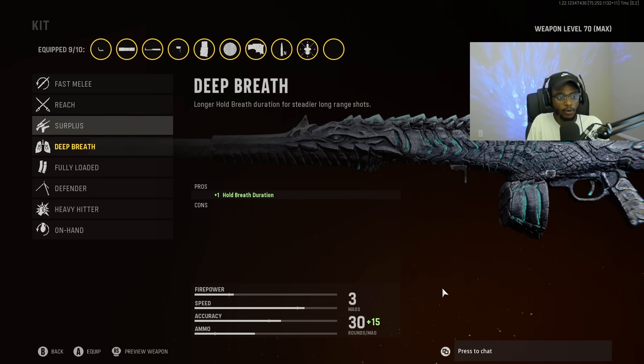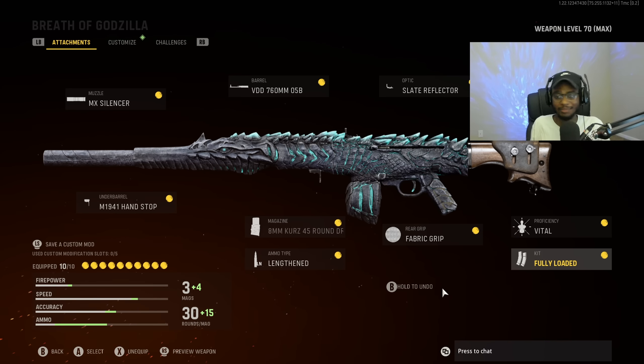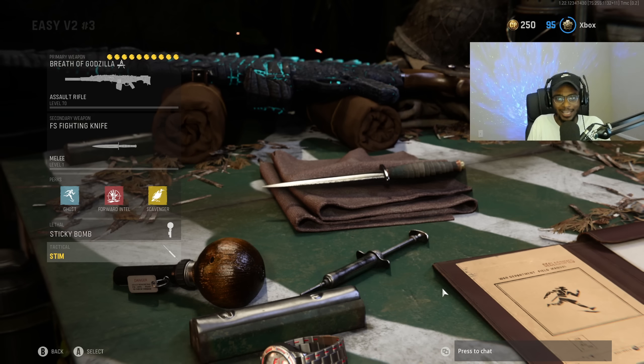For the kit, we are going to put on Fully Loaded. You can rock this weapon very easily from kill 1 all the way to kill 25 to get that V2 rocket. Overall a solid class setup — I think you guys will definitely enjoy it and secure your first V2 rocket. The perk setup is Combat Knife, Ghost, Forward Intel, Scavenger, Sticky Bomb, as well as the Stim Shot.